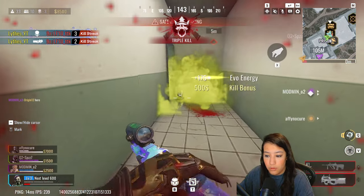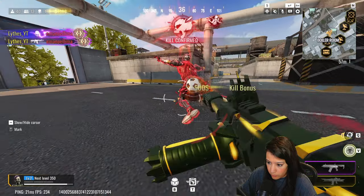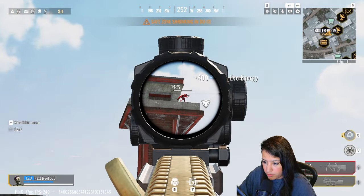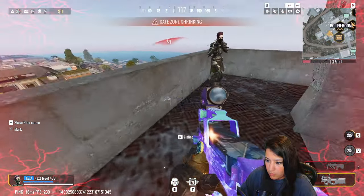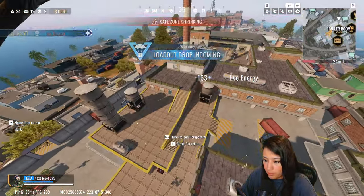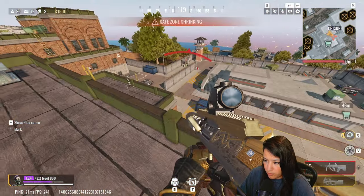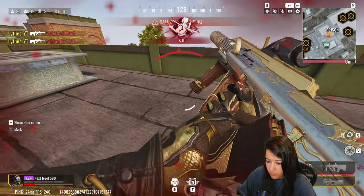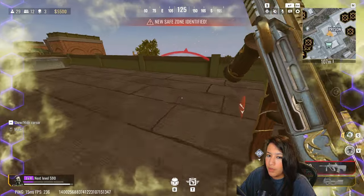Oh my god, is this guy on the tower? He is! The damage on this thing is crazy. Alright, we got this guy — goodbye brother, Mr. Banana. Multiple people here. What? Should he have got me? Oh man — it's the Ebba, I think this guy also has the AUG.